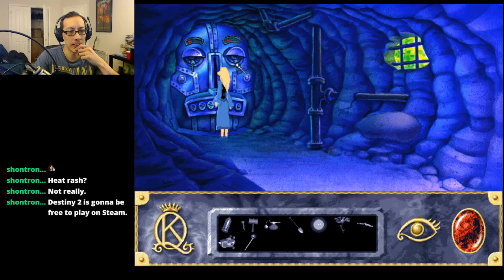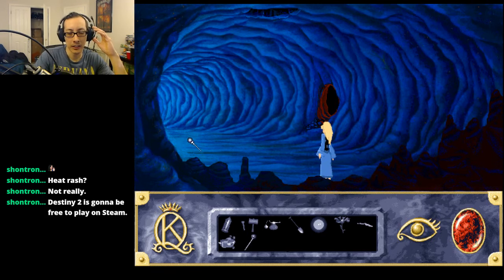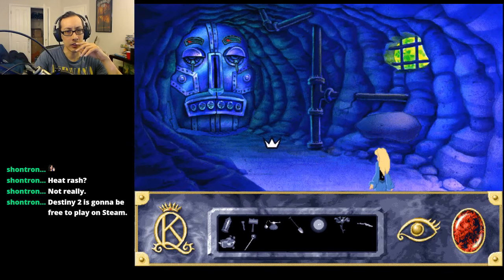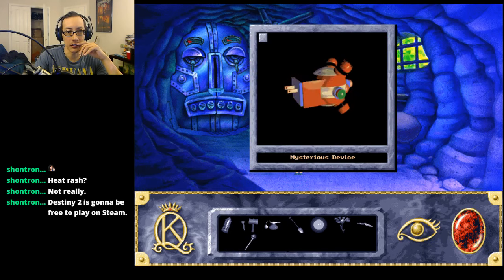Is there some sort of hint here that we needed? That's the only way we can go. Maybe there's something I'm missing - let me look at our items and see if that gives us a clue of what we need. We still have this apparatus - a mysterious device. Hmm, those two are blue, maybe they correspond to the eyes. I don't quite know.